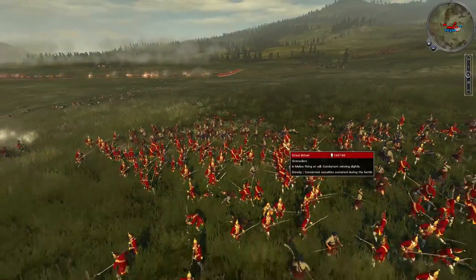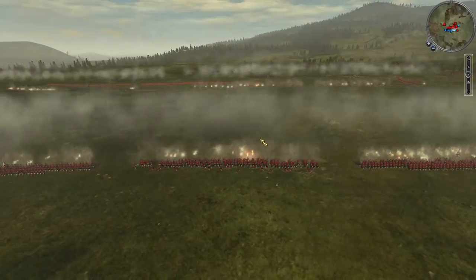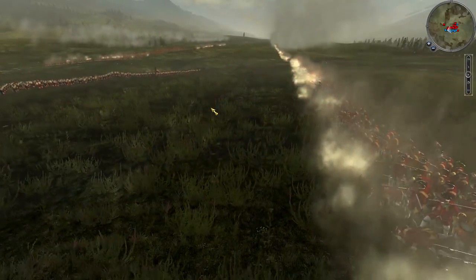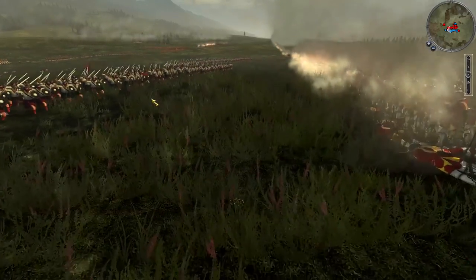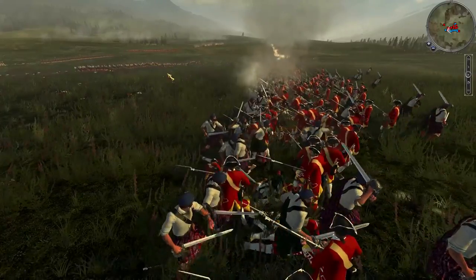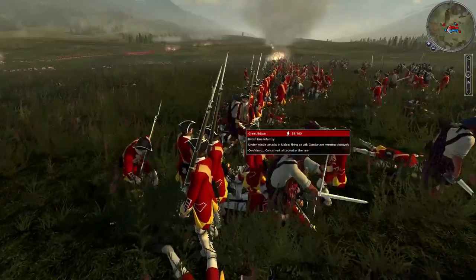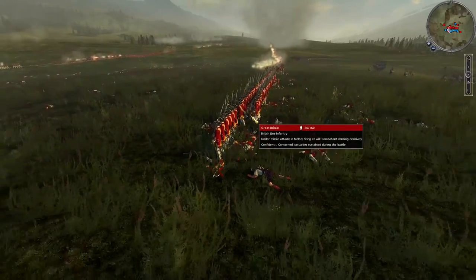There's going to be a melee fight between the Scottish levies and the Grenadiers, but we know who's going to win in the long run. Since the Scottish cavalry was taken out, they can't really support. The fight is going down all along the line with Highland clansmen charging forwards. Some units of clansmen aren't even going to reach the line — they're retreating already. The British line infantry, even though suffering heavy casualties down to 88 men, holds the line and sees the Scottish off.